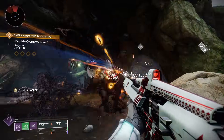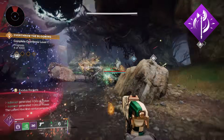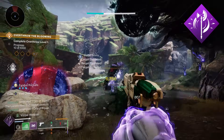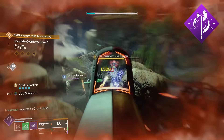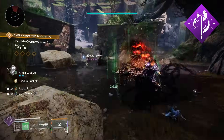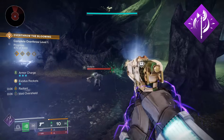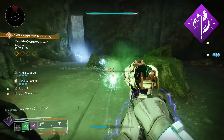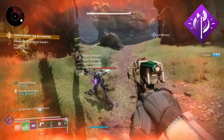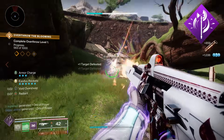Let's first start with the super. I am using the new void super called the Twilight Arsenal. Whenever you activate your super, it will summon three void axes. If they hit a target, the axe will pull them into it, and whenever you throw your axes they will pull nearby targets and also detonate a weakening explosion.